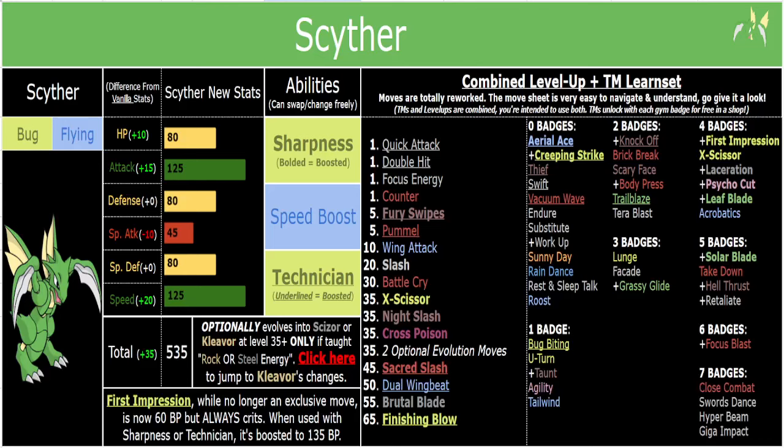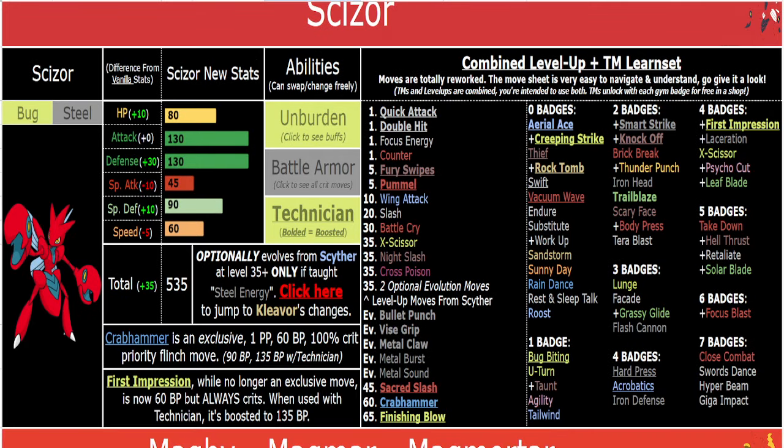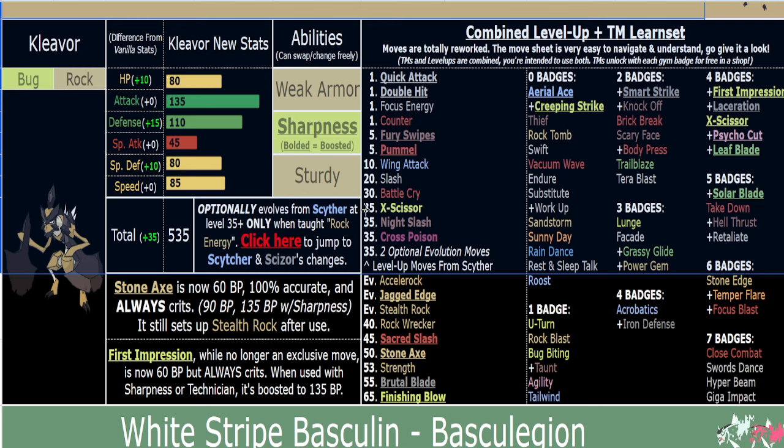What's good y'all? I'm here to talk about the buffs and changes I've made to Scyther in my ROM hack. Before I get into explaining Scyther itself, I will also briefly flash Scizor's changes, which will have their own video that you can check out after this one, and then Cleaver as well. I'm flashing them on screen now so you can just pause and read the stuff, especially if you're a returning viewer and you know what all the moves do already.